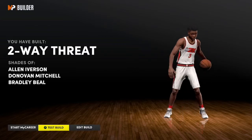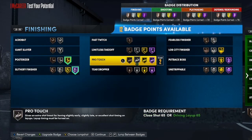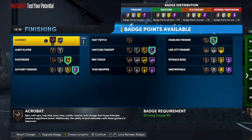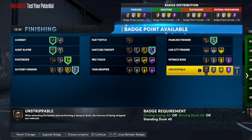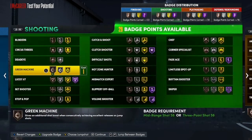Let's test the build out and get these badges. First badge we're starting with is posterizer, then slithery. You want to go with — I'm going to take off Phyllis Finisher — and then probably go acrobat, giant slayer on bronze, and then throw on tear dropper or even on triple threat if you like. Let's go to the shooting and playmaking badges.